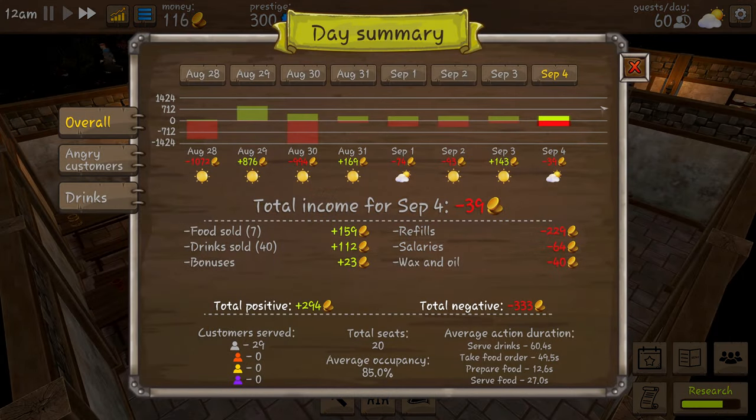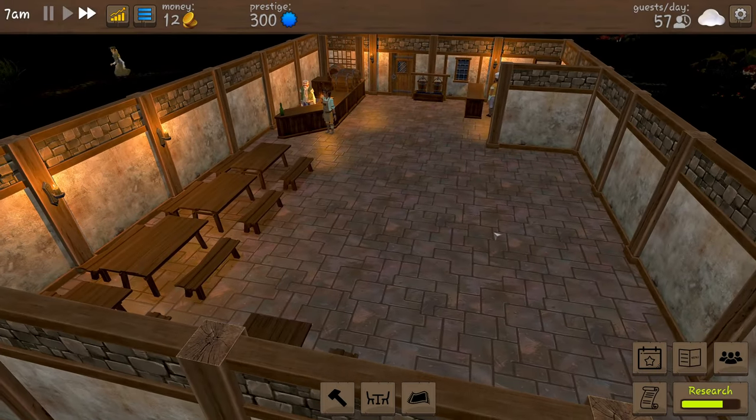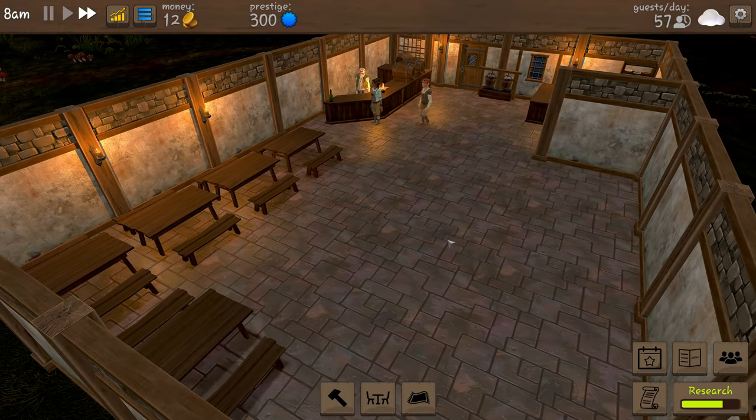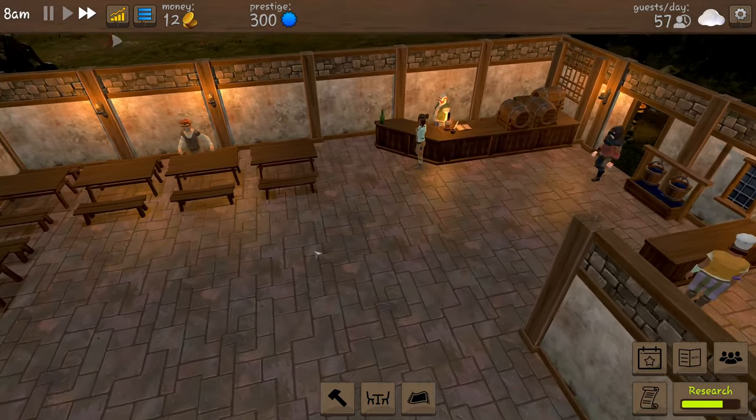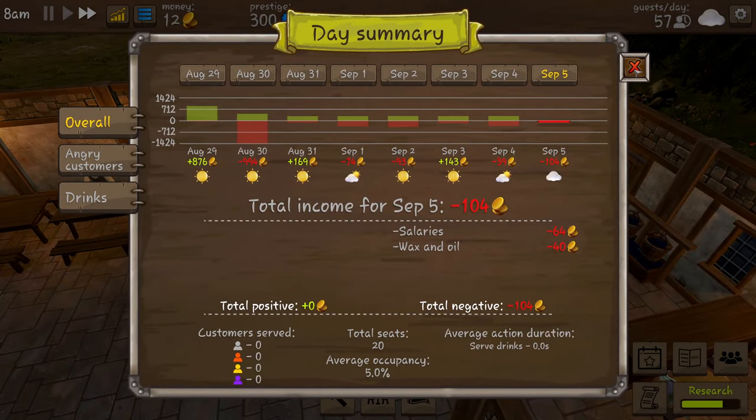Another day is over and we have lost 39 coins. We're around about day 7. Things are looking good - we only have 12 left. That shows you what it tells you at the end of every day.